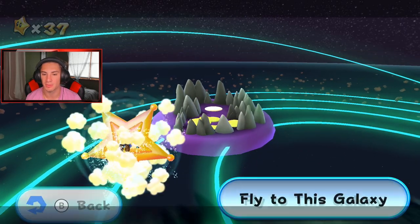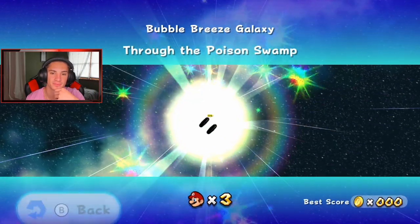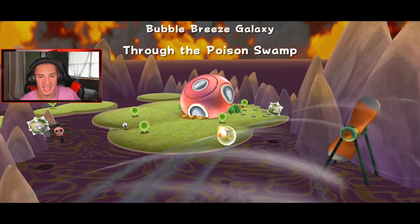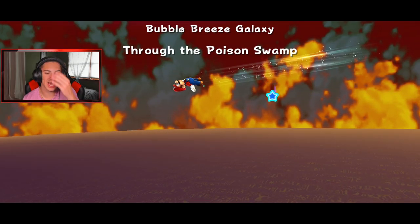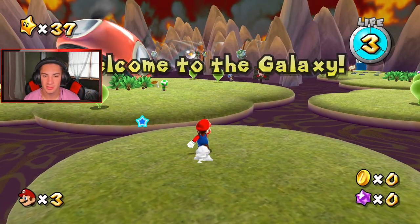We got the Buoy Base left, and Bubble Breeze — we're hopping over to Bubble Breeze right now. I think there's only one power star here, but if there's a green star maybe we'll get it. I definitely want to head back to Buoy Base after, through the poison swamp. I remember this one — it's with the fans! Through the poison swamp. Hello Captain Toad! These little ships remind me of Pikmin, pretty funny.